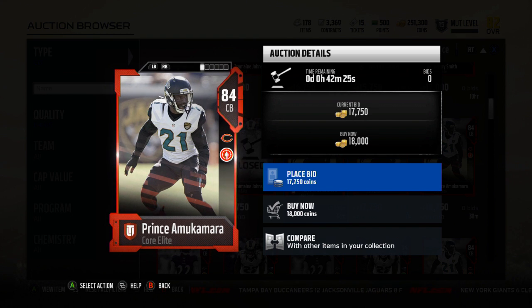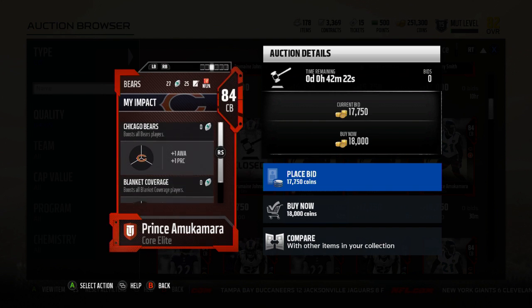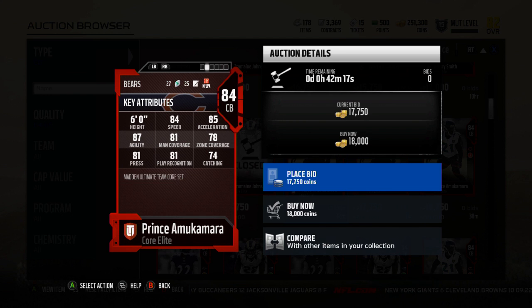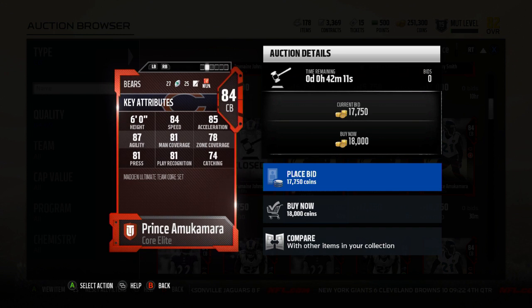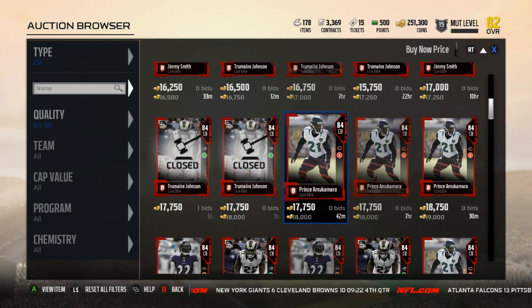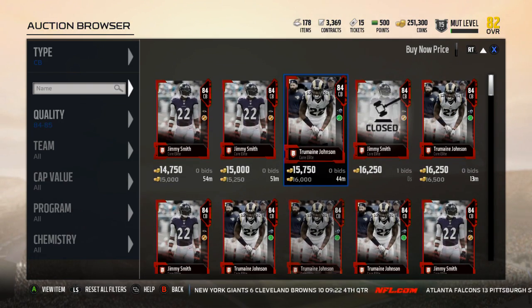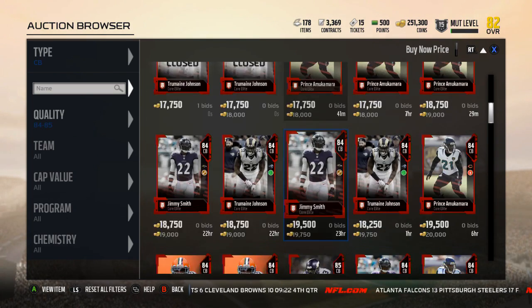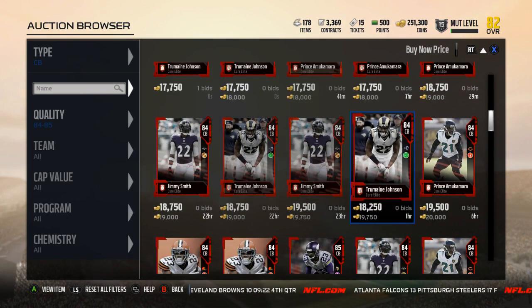The comparable options to Deon Sanders are enough to not take him. Prince Amukamara's stats are about as close as you're gonna get — 84 speed, only three less; four less acceleration; two less agility. His man and zone are lower, eight and seven respectively, but his press is 16 higher and play recognition is only two less. Prince Amukamara is probably the best option. I just took Jimmy Smith and Joe Hayden because I like them more, but I'll probably be picking up Prince soon.